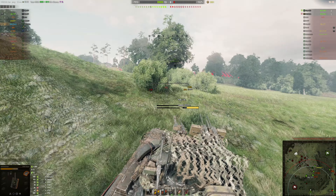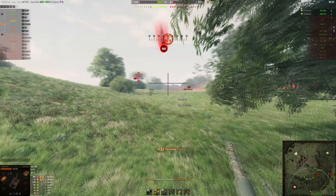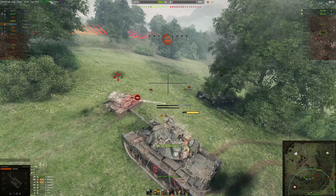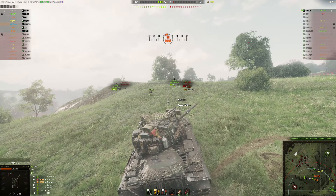Either he's spotted or he's not, either he's rendering or not rendering. And gold shells again — you're already up on all your teammates and you're still spamming gold.